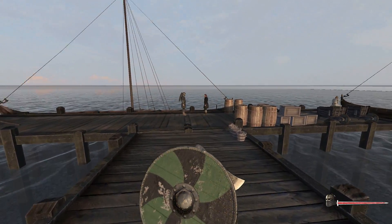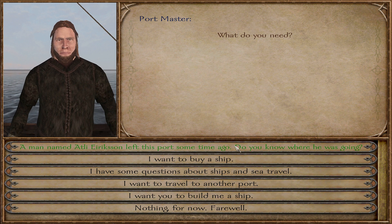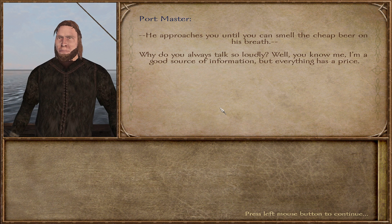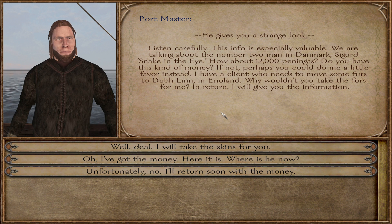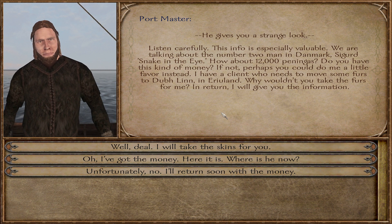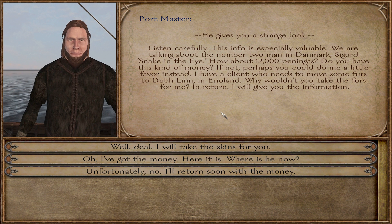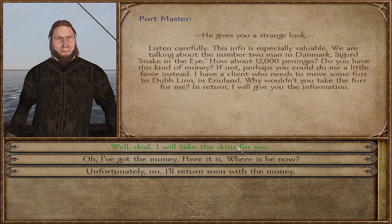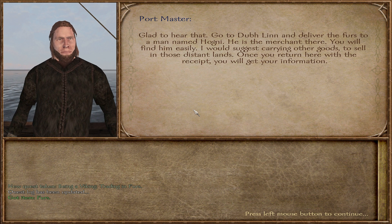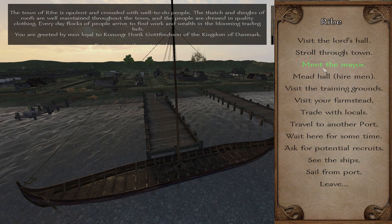The harbormaster approaches — you can smell the cheap beer on his breath. He says the information about Athleti Erickson will cost 12,000 pennies. Alternatively, he'll tell us if we do him a favor: take some furs to Dublin in Ireland and deliver them to a merchant named Hogni. We agree — we're not paying 12,000. Once we return with the receipt, we'll get the information.